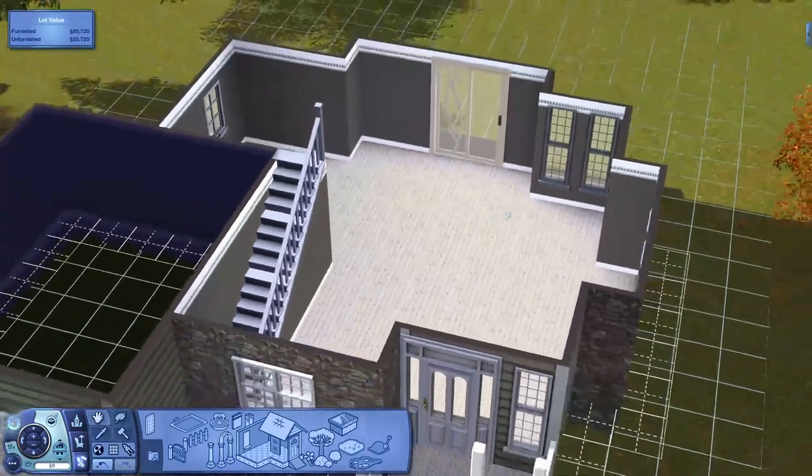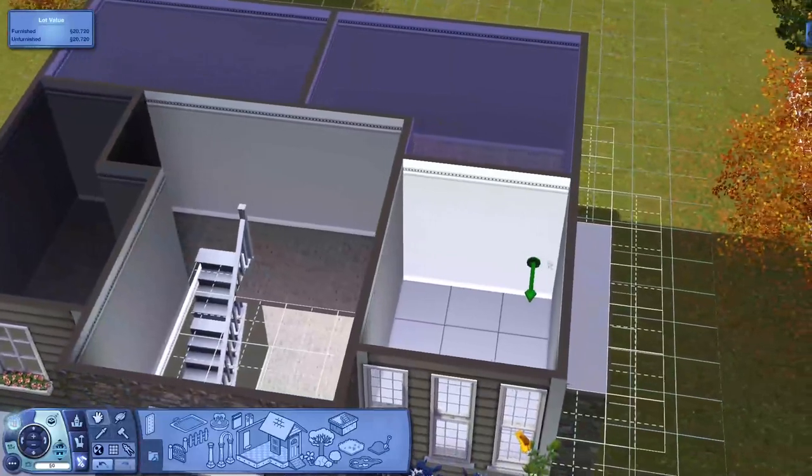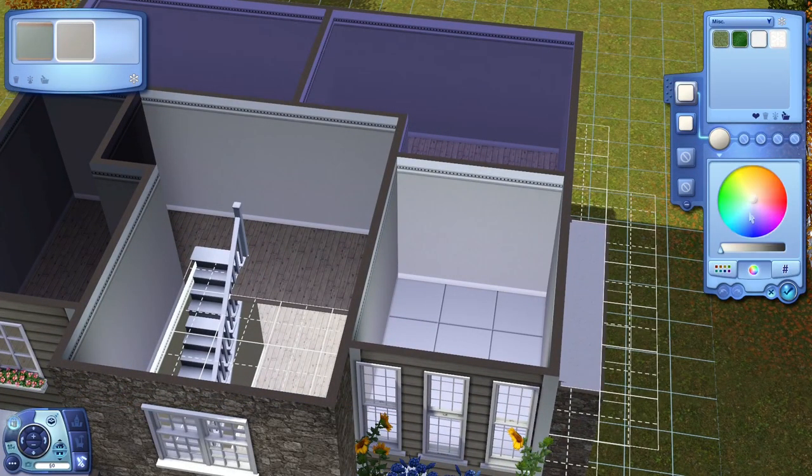Then we go upstairs. For the bathroom I want to do like a yellow - let's go up a little bit, a little more cream colored. And then there's the hex code for that one too.